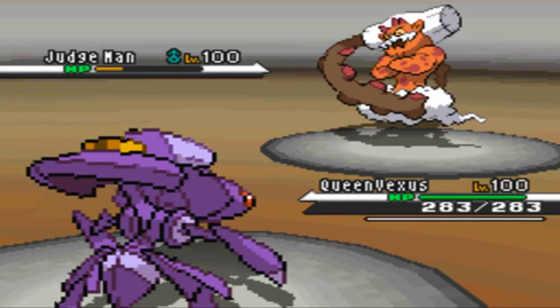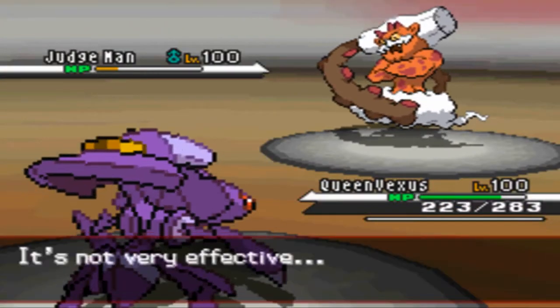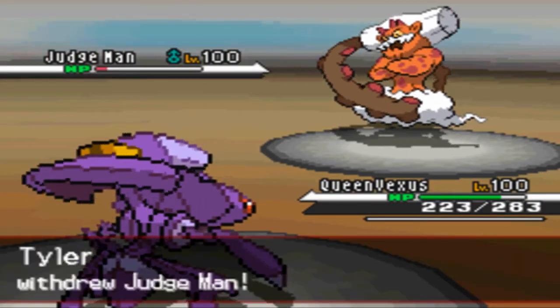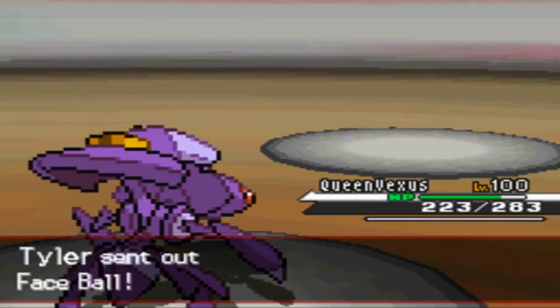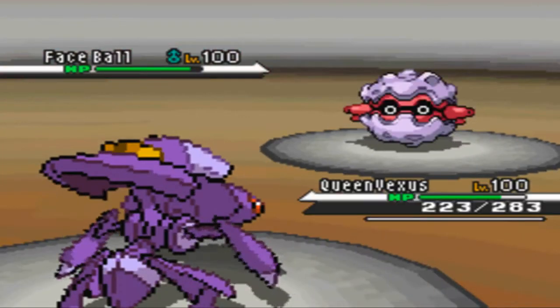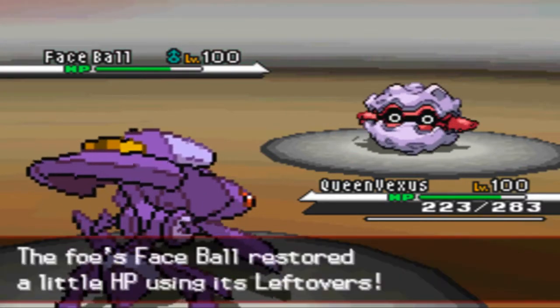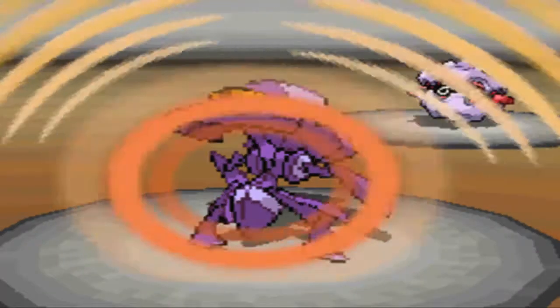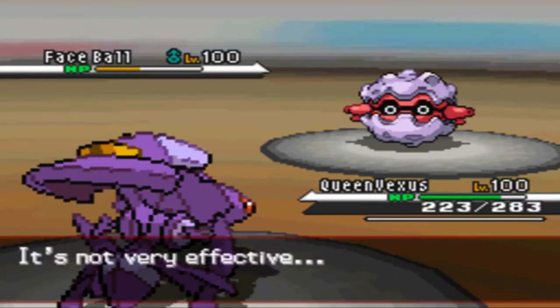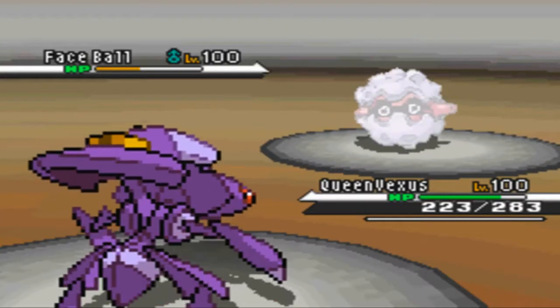Next turn: another critical hit, Bug Buzz on the Jolteon. Cool T predicts me to switch out here, that's why he goes for the Hidden Power Ice. That does not work, so now he's going to send in his Forretress, who I'm just going to Bug Buzz for about 28% damage, which is pretty good. Here he thinks I'm going to switch because I can't really hurt it, but I actually don't care about entry hazards. Go ahead and put up your Stealth Rocks, your Spikes, your Toxic Spikes.